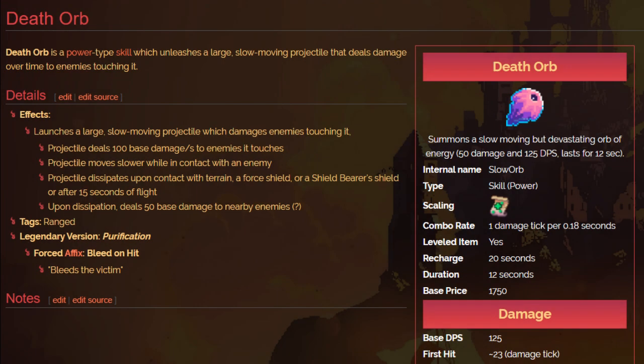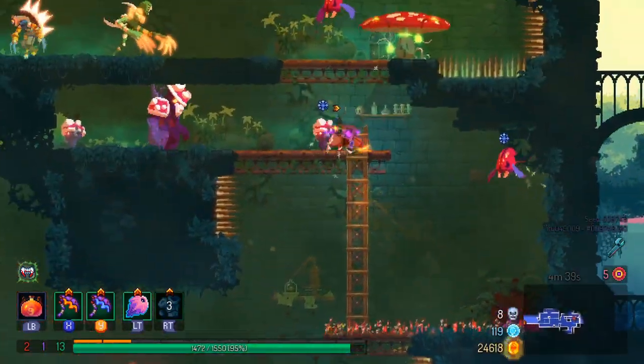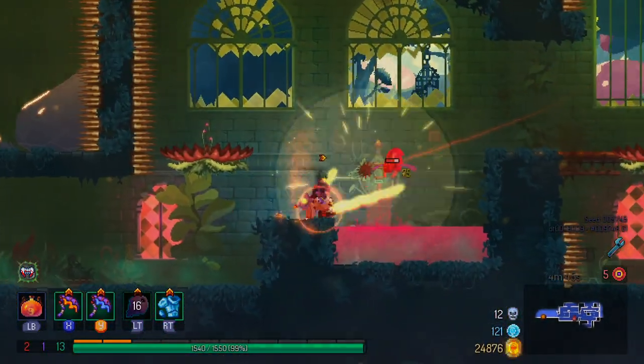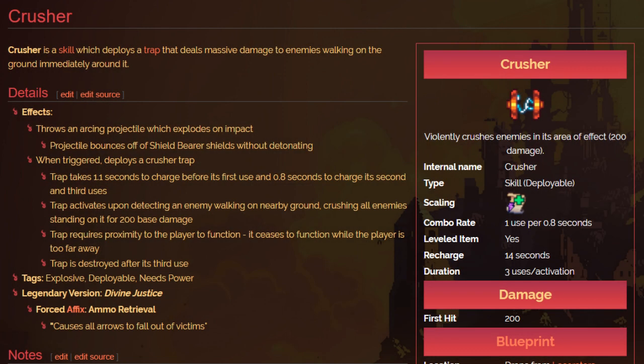The Death Orb is incredibly important for bosses. It releases an orb that hits a bunch of enemies along a big travel path and stuns them as well. It's great for mob management — it stuns enemies and puts you in a position where you don't have to get hit. Against bosses, it's my personal favorite survival skill because it isn't just a one-time use like the Powerful Grenade or Giant Swizzler. Wolf Trap also works really well with Death Orb — you trap the enemy, lock them in the Death Orb, and start hitting them with the Scythe Claw.